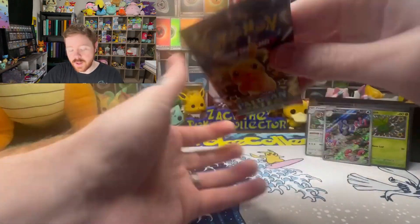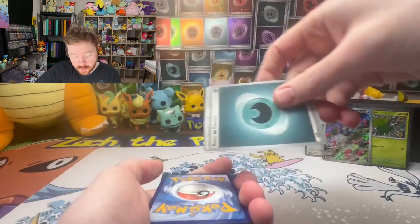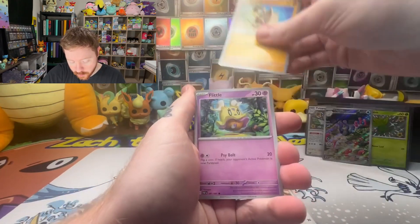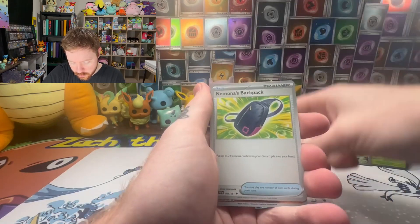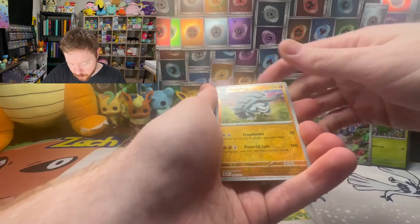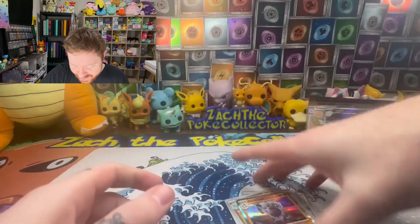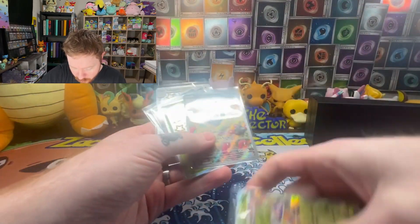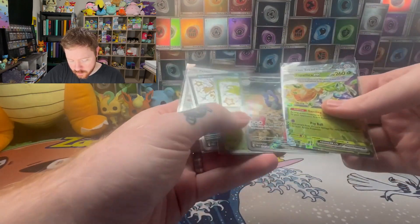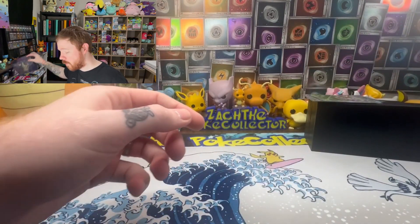Mainly looking for the SIRs and some baby shiny chases. We got a Fidough reverse, Nacli, and a nice golden goat. Pika — last pack before we get to that Pokemon Center one. Can you bring us the luck? I need two Pika baby shinies — one for me, one for the wife. And speaking of Pikachu — Artisan Nacli's Backpack. No baby shiny, no SIR, and nothing else. Still a pretty dang good regular ETB — two regular exes, an illustration rare, and three baby shinies for nine packs. These ETBs hit.